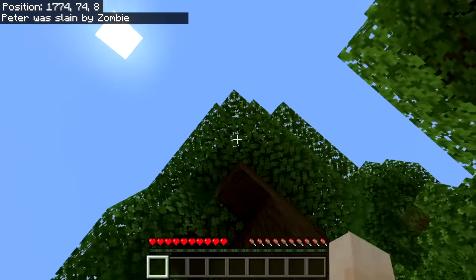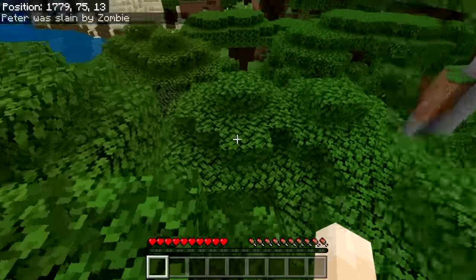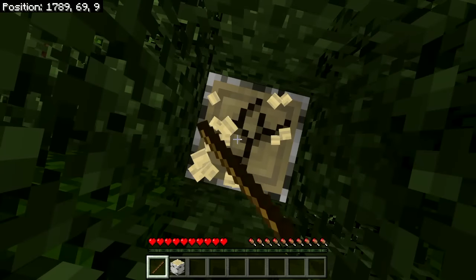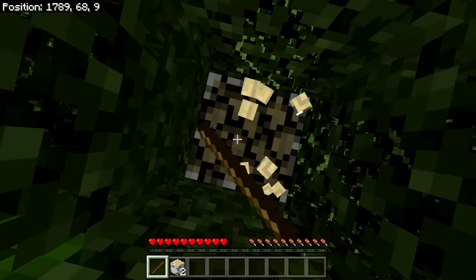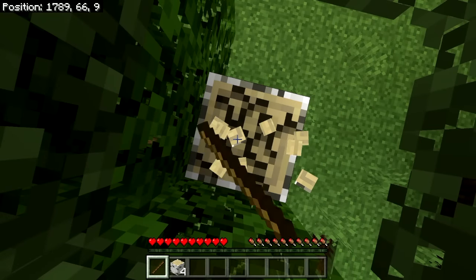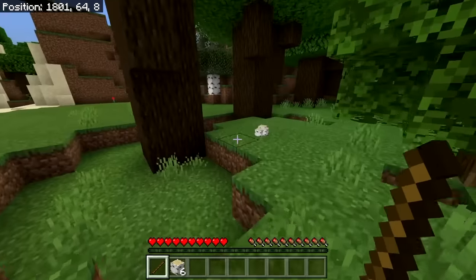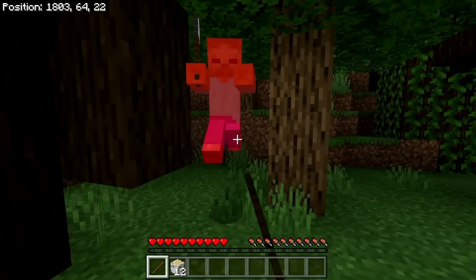When you die, you respawn where you were before — or close to it — your original world spawn. Let's get some more wood here. It doesn't matter if I'm using a stick or my fist; they both break blocks at the same speed. Once we get proper weapons and tools, we'll be able to do these chores more quickly. We're up to six wood. Here's the zombie that was attacking us — let's get our revenge on him.